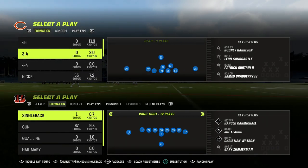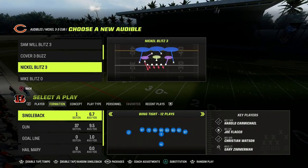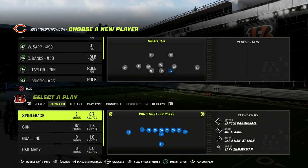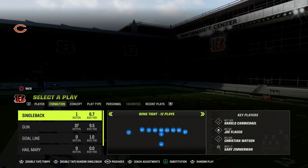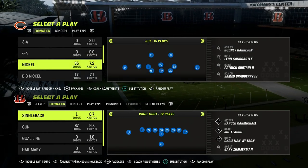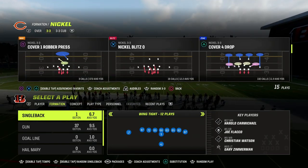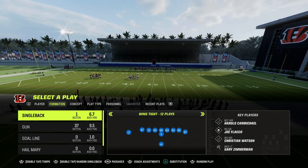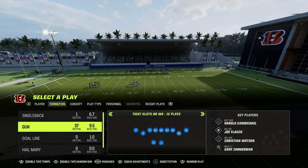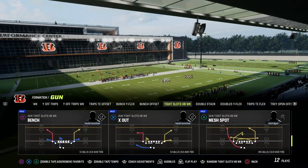In this video I'm going to show you one of the best man-beating concepts in Madden 23 and one of the best setups out of the tight slots halfback week if you are on the right hash mark. A lot of people like to run this with their running back to the short side, but I'm going to be showing you a wide side setup. If you want my entire tight slots halfback week offensive ebook, join the Patreon — link is in the description, only $10. It'll get you access to all of our Madden 23 offensive and defensive ebooks. We're in the Colts playbook today.